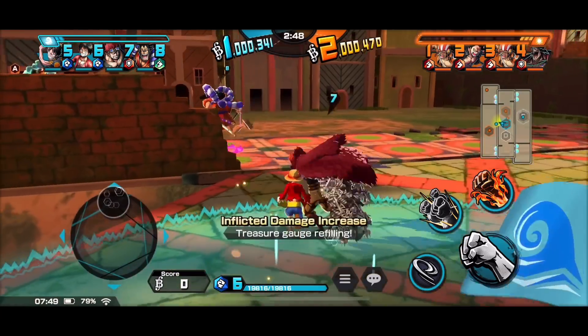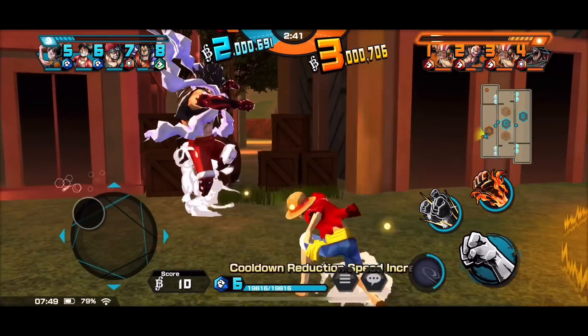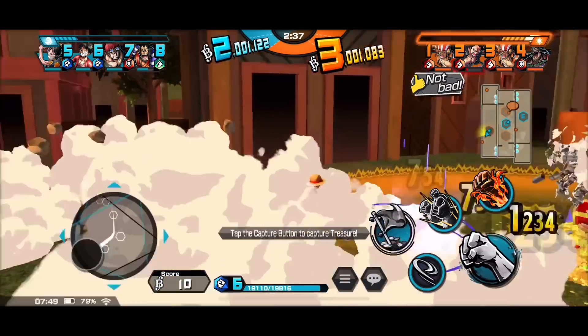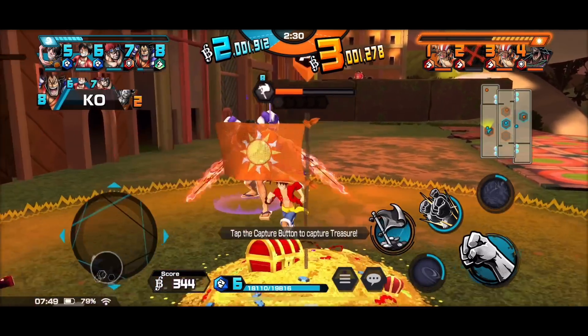Let's go and beat up some God Usopps. Who's that — oh, that's Snake Man. I'm gonna beat the crap out of you. Where do you think you're going, come back here! Kid interfered — I thought he got blasted away, nope. I missed my Red Hawk.